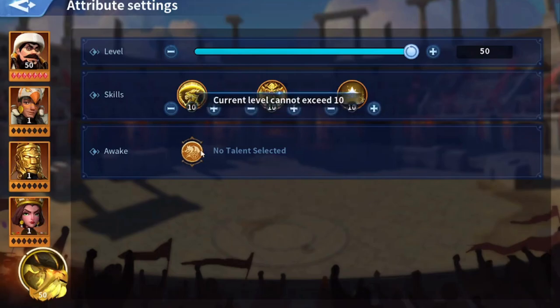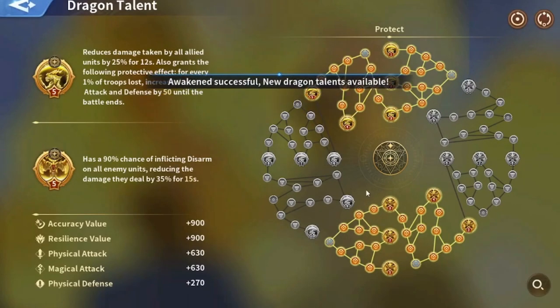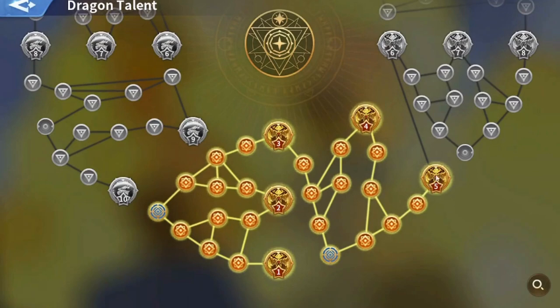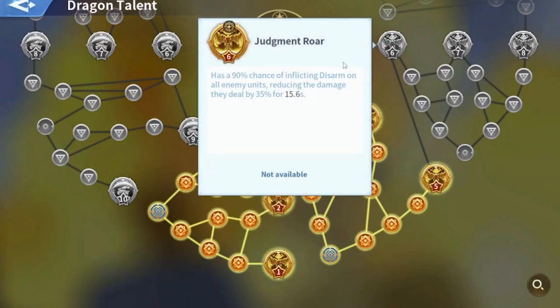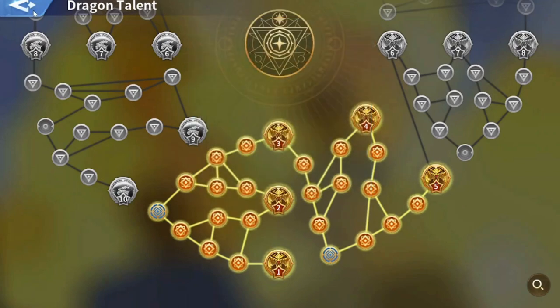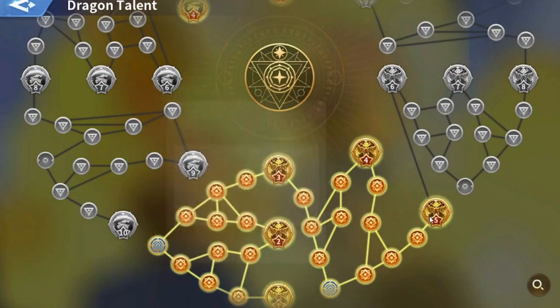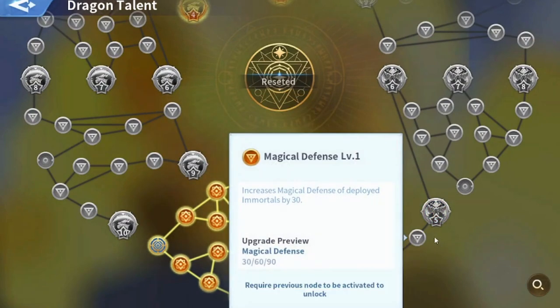Once you max the level and the skills, the dragon talents will appear. For the dragon talents, you can edit everything — you can choose the talent tree; I think this is the one that everyone is using. Once you awaken it, it is fully maxed up to level five, because level six through ten is not available yet. You can also edit each and every energy node — for example, you can reset individual nodes and redistribute the points.